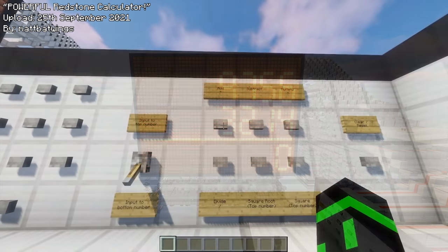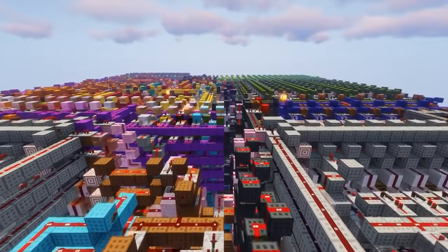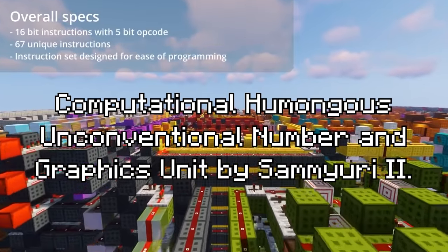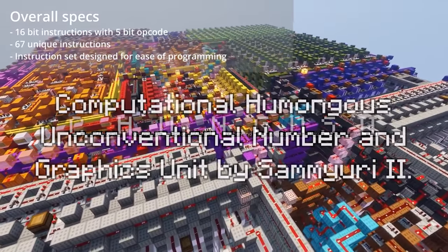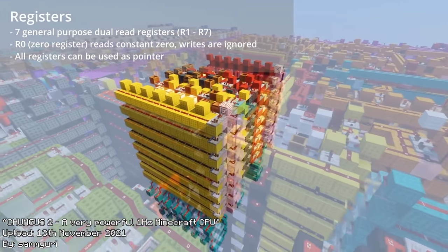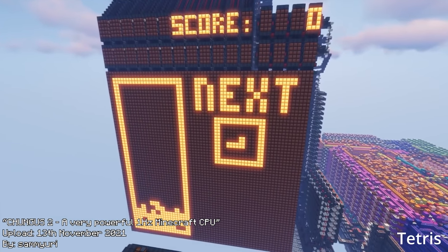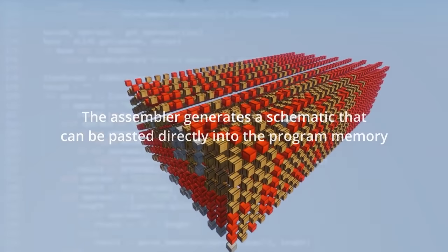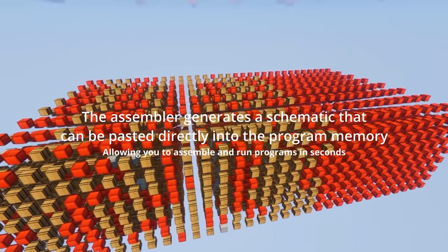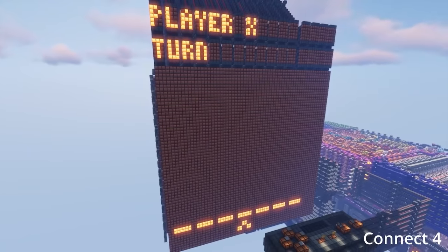And most recent of all, on the 13th of November 2021, Samyuri creates and uploads the Computational Humongous Unconventional Number and Graphics Unit by Samyuri 2, or the Changas 2 for short. Sporting 256 bytes of memory and a 1Hz clock, the Changas 2 is probably the most intricate and powerful CPU, and also supports additional program memory if it is needed. Much like the QCPU, the Changas 2 has an external programming language that can be used to create programs for it in the form of schematics, and although it's not exactly real-time processing, it can be sped up through a variety of mods and server plugins.